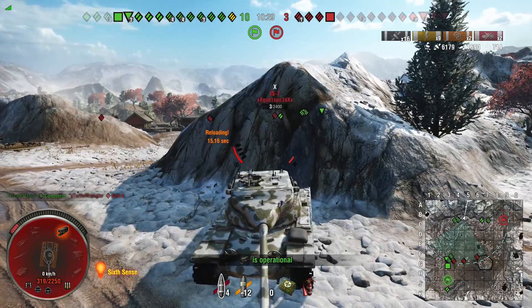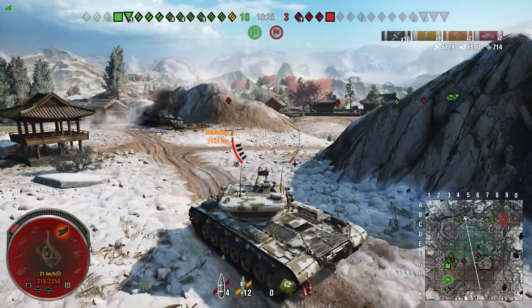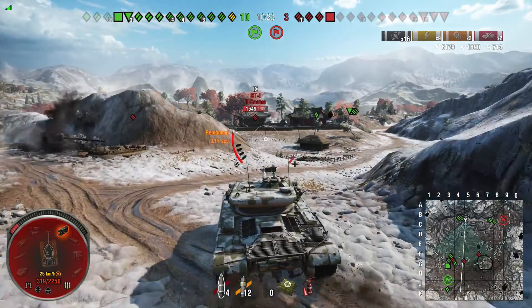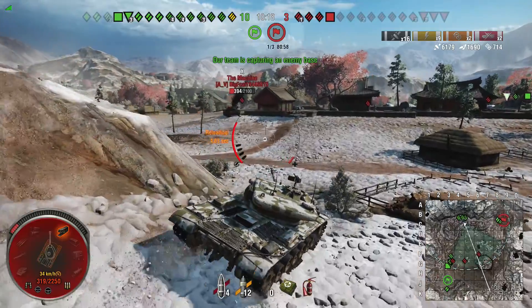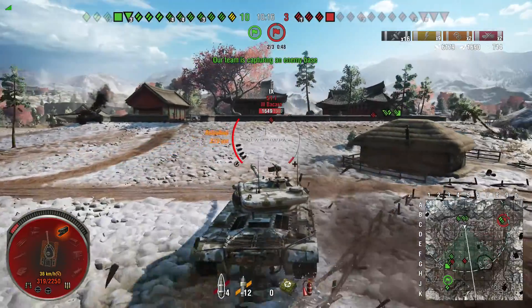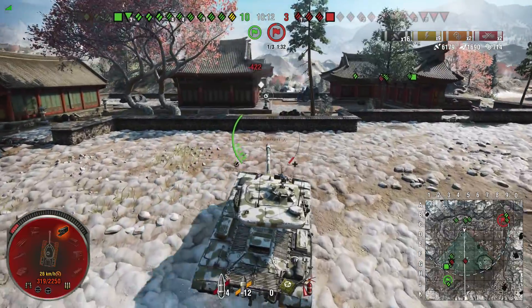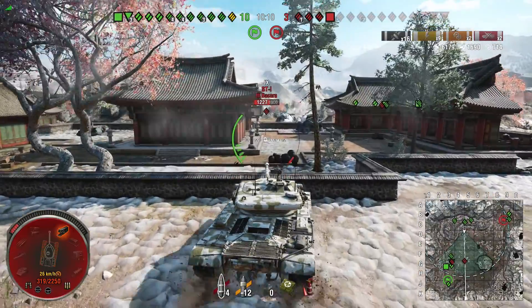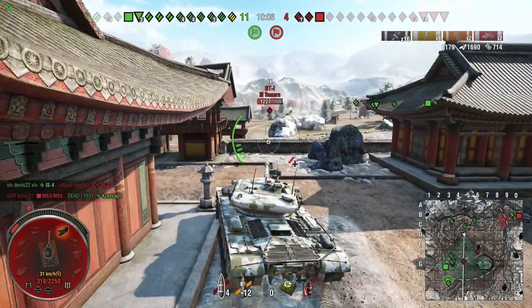Right as the Emil dies — or maybe just after, I couldn't tell — the arty hits me, luckily not killing me. I knew the risk of coming around that corner but decided it was worth it to get the extra damage. Look how much damage I have right now. I'm loading AP shells because HEAT at long range tends to just get absorbed, so AP is my best friend right now.